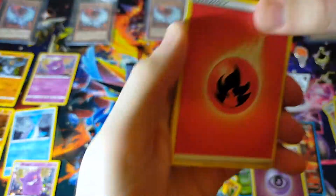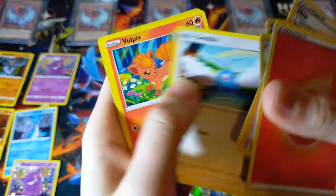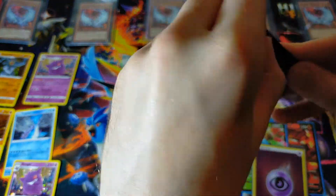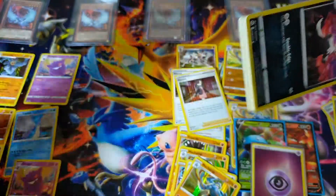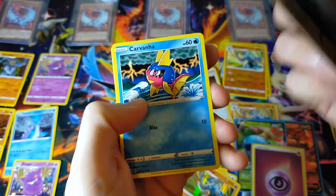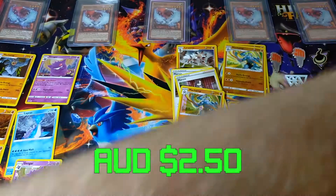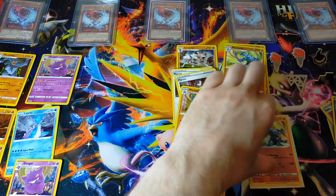Come on, one more hit to end the video! Fire Energy, Hop, Beedrill, Rotom Phone, Natu, Ekans, Carvanha, Swablu, Vulpix, Machamp, and Marnie — so that's three Marnies, two reverse hollow Machamps. We are down to the last pack — fingers crossed guys, let's just go through it like normal. Potion and Machamp. Nothing too special today unfortunately.